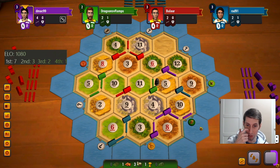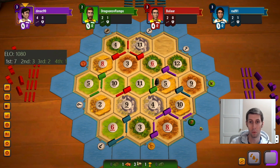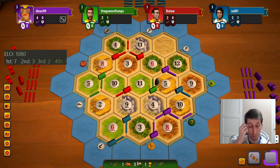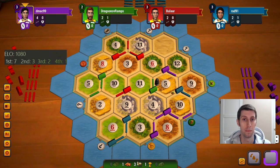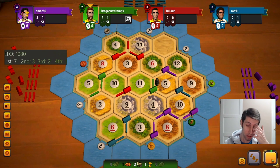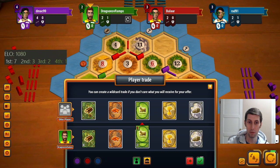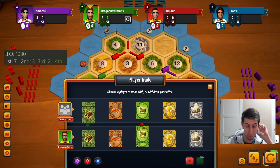If you want to sling some wood my way I got you. Hard pass. Gross. These guys are so far ahead of me, crazy. I wonder if I can trade purple for his wood here — come on purple, do it.